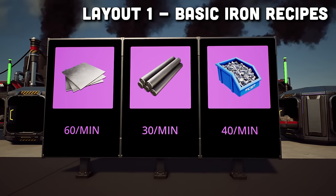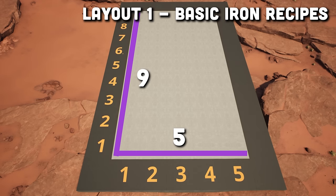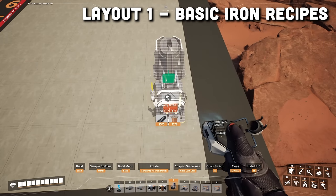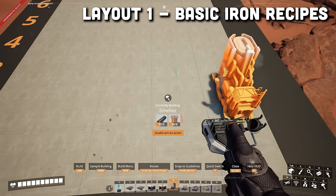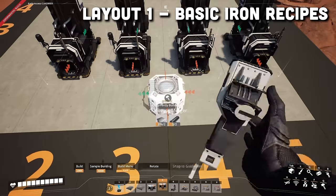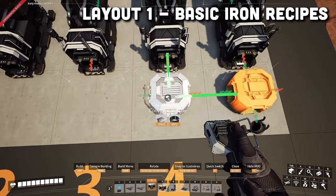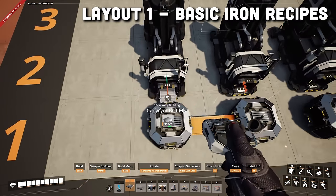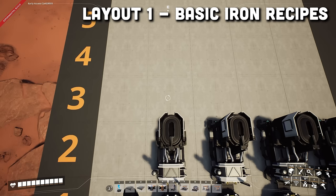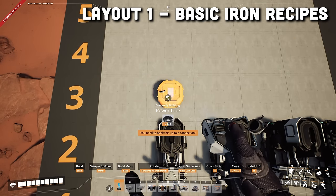For the first modular layout, we are going to cover the 3 basic iron items. We'll start the first iron section with a platform of 9x5. First, put in 4 smelters on the 2nd row in the 2nd to 5th column and make sure to set these to do iron ingots. Then put in a splitter on the first row behind every smelter. Add belts and make sure that the belt between the splitter in the 4th and 5th column is a Mark II belt. Then in the 3rd row, 2nd column in front of the first smelter, we will add a splitter.